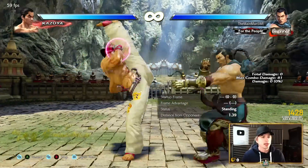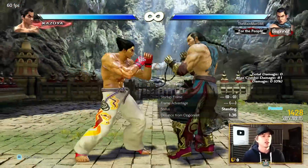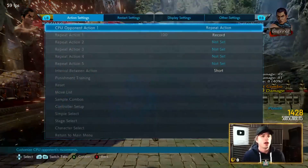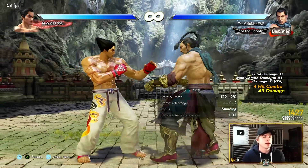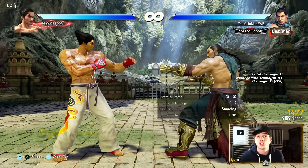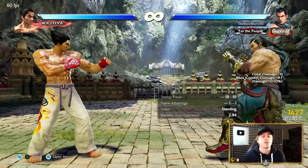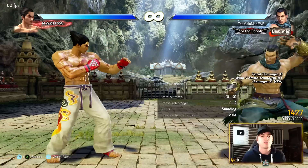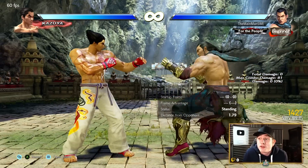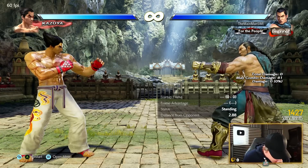Say Kaze is jabbing and then thinks he's gonna check you and wants to 50-50 — you just Campo. You can do the free option: it's minus 12 on block, but it's a mid, so it will even hit people crouching. And it launches. Campo is godlike. You'll see Feng players — if they haven't done a Campo in about five seconds, they can't breathe. Campo is amazing.